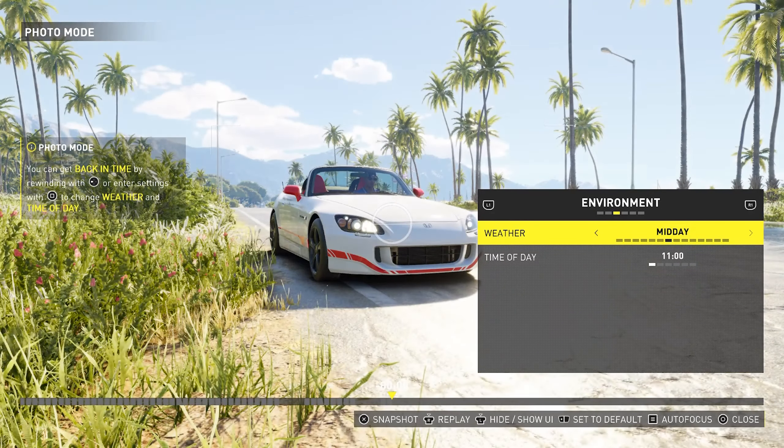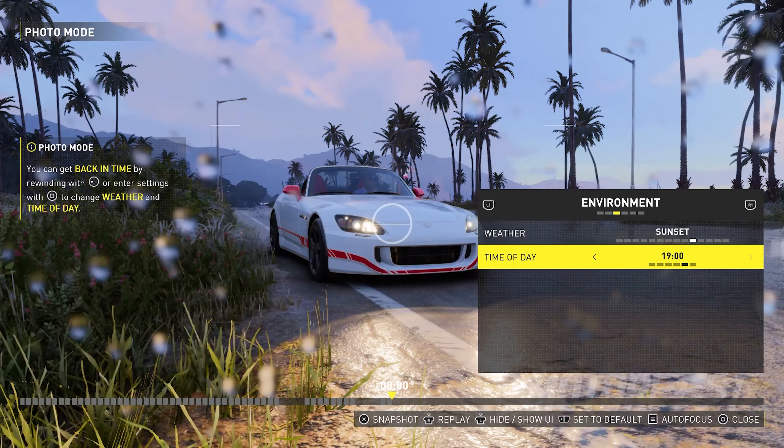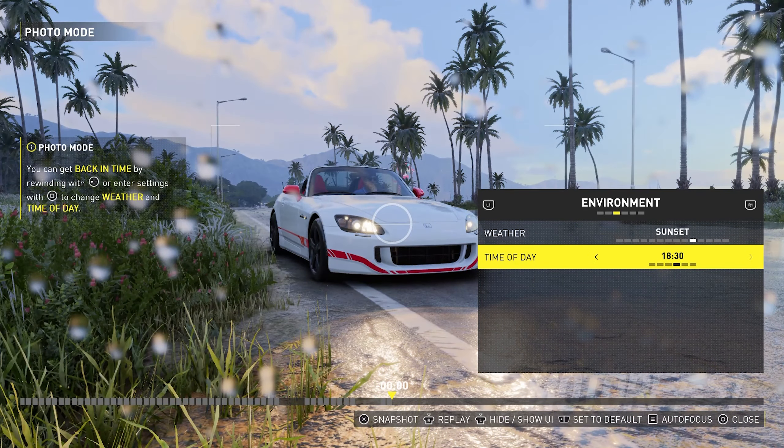One of the things that works pretty well is that you can change the time of day in photo mode, and to some extent you can change the weather. There are different times of day - sunrise, morning, midday, afternoon - and there are even half-hour selectors, so you can select 17 hours, 17 and a half hours within the sunset category, for example. But you kind of have to guess which weather you'll be getting because it doesn't tell you whether it will be sunny or raining within that time of day and hour.